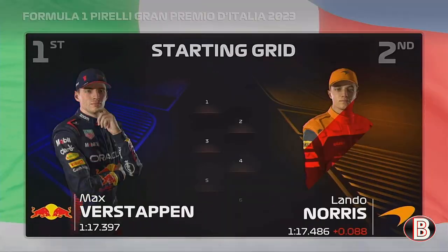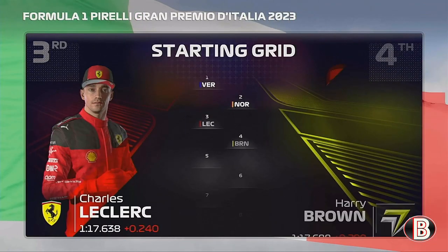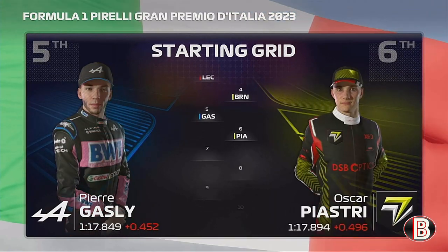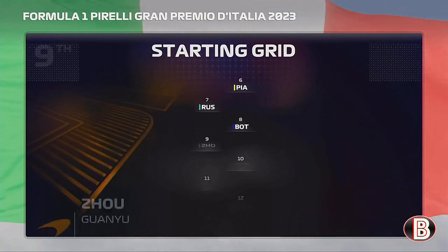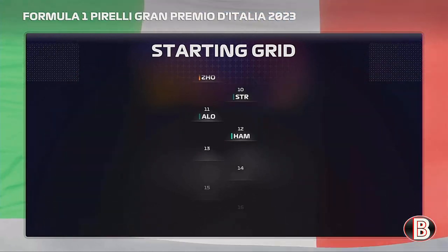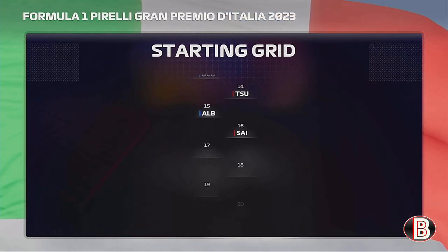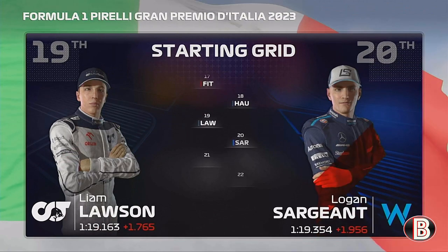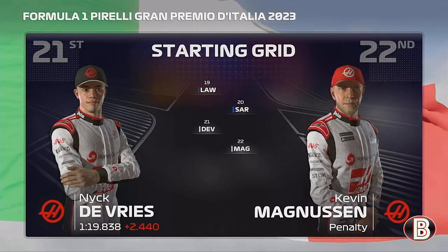It's Max Verstappen on pole alongside Lando Norris — Red Bull's first pole of the season. Then it's Leclerc and Brown, Gasly and Oscar Piastri, George Russell and Valtteri Bottas. Then it's Alonso and Hamilton, Ocon and Yuki Tsunoda, Albon and Sainz, Fittipaldi and Alga, Lawson and Logan Sargent, and on the final row of the grid is the two Haas cars headed by Nick De Vries.